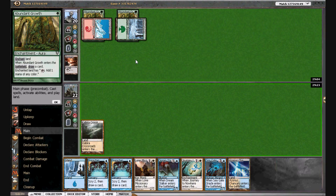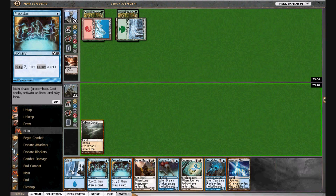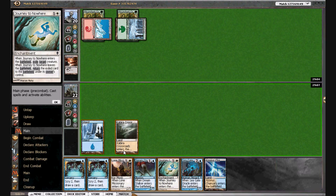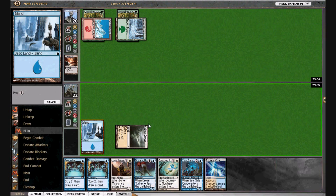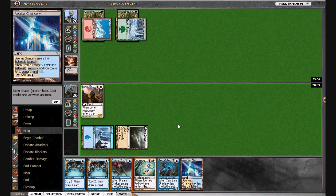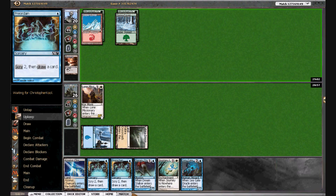Chancery does get us a Seagate Oracle, but Seagate Oracle is going to be a little obsolete because he's probably going to land an Aura Gnarlid next turn — some kind of big creature, a Rioters. So I think we'll go with the Lone Missionary. Next turn we have a lot of options — we're on the draw and he just played a second land. We can Dream Stalker the Missionary, we can journey his threat, we can Preordain and bounce.